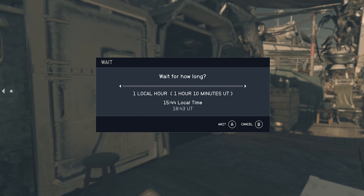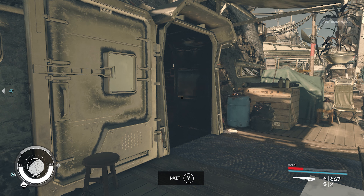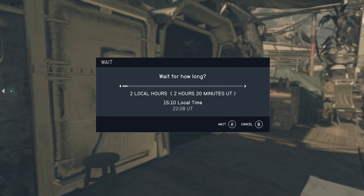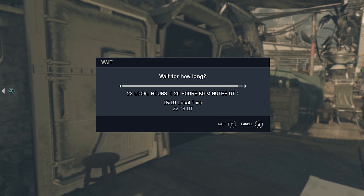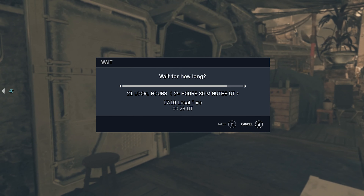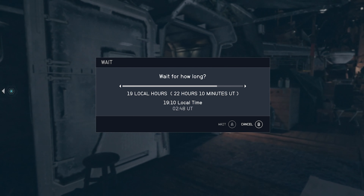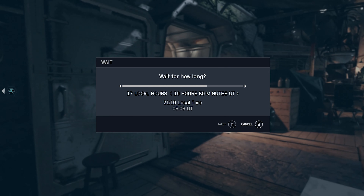Once you sit down, hit the Y button on Xbox — on PC I'm not sure what it is — and go all the way to 24 hours. You're going to do this twice. Once the first 24 hours pass, do the 24 hours again. Look how fast it is — you can get all of this done in less than five minutes.